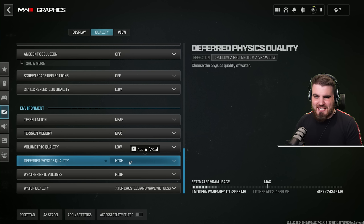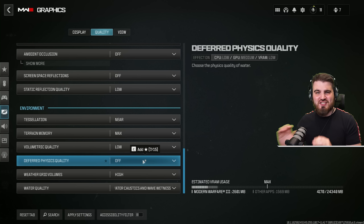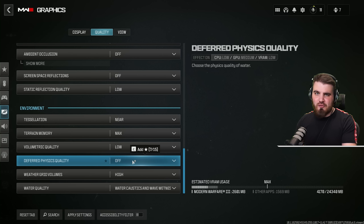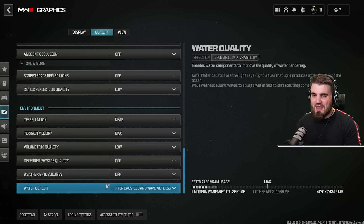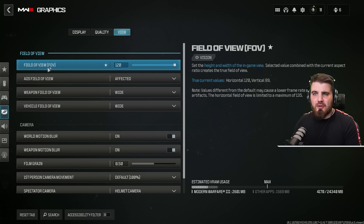Deferred physics quality — a bit of a weird name — is just the quality of water. Turn this to off to get the simplest looking water in game. Whether this affects visibility of enemies swimming in water we'll have to see when Warzone 2 comes out, but in Modern Warfare 3 at the moment make sure it's off. Weather grid volumes you can turn off as well — we don't care about the quality of weather effects. Then water quality down here, similar to deferred physics quality, just set this to default to get the most performance-efficient looking water in the game.